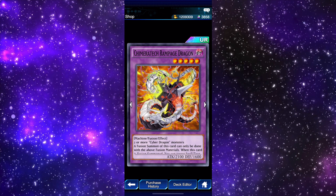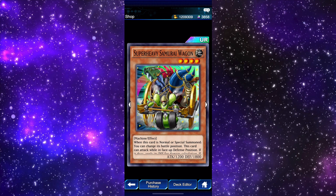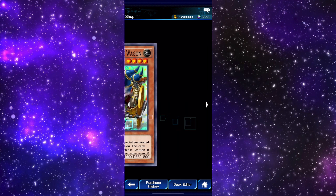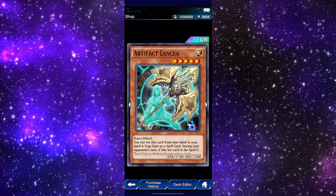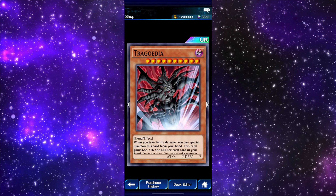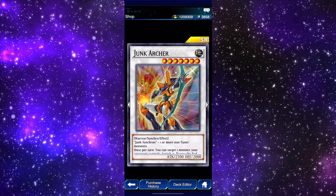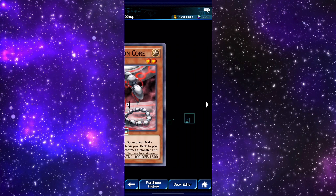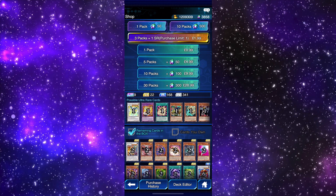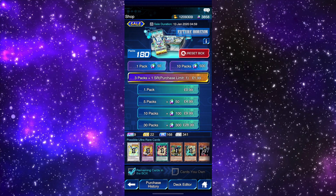Chimeratech Rampage Dragon, Overlord Fusion, Super Heavy Samurai Wagon, Artifact Lancia, DD Warrior Raid Lady, Tragodia, Dark Magical Circle, Chain Disappearance, and then we got Junk Archer, Cyber Dragon Core. So we got some Cyber Dragon cards in here. Let's just try and be surprised by some of these.